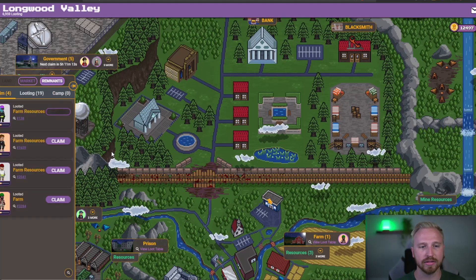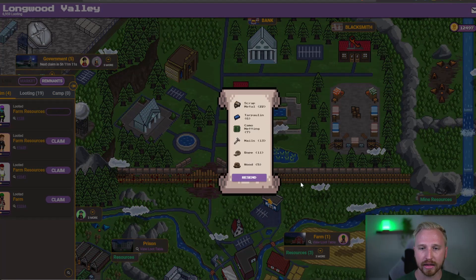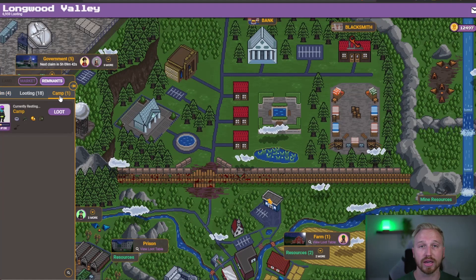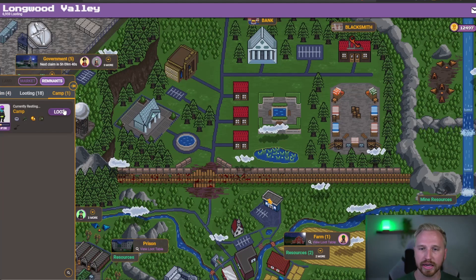I'm going to go ahead and claim all of my runs. You can see most of these are resource runs right now — that's why I'm focusing on them so I can start upgrading a ton of my stuff. There are a lot of upgrades to get into. I'll just click over here and it automatically goes back to camp, and you can see how I go about sending them on a loot trip.